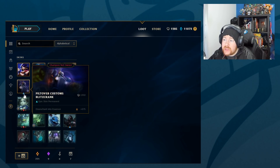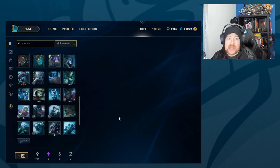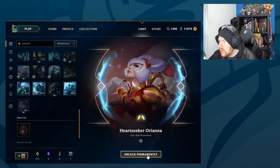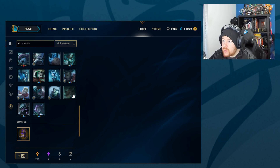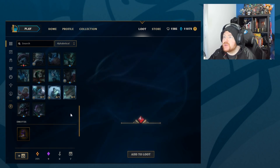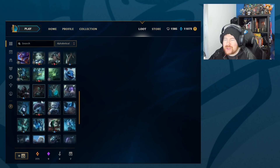Piltover Customs Blitzcrank — I most likely will play some Blitzcrank in the series; he's an interesting support. A lot of people say they can't carry from support — I'll show you how. I remember episode two of the last unranked diamond series I played Brand support and I did the most damage in the game. Like, you don't play a support like Soraka if you want to climb while supporting — you have to play damage or play something like Blitzcrank where you literally grab who you want to kill. Gatekeeper Galio — not bad, legendary. Do we own Galio? Nope. I've got so many champions to unlock.